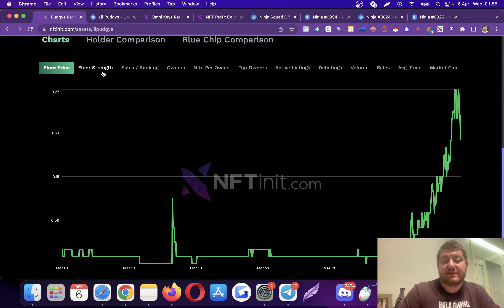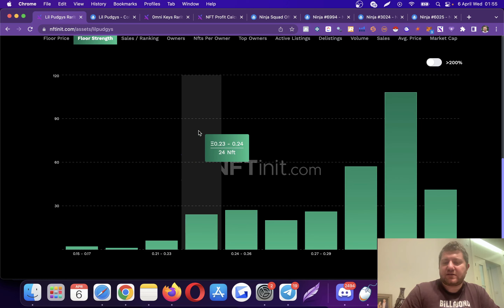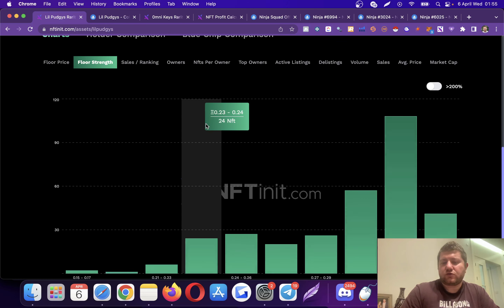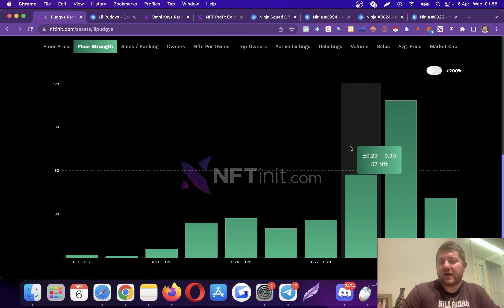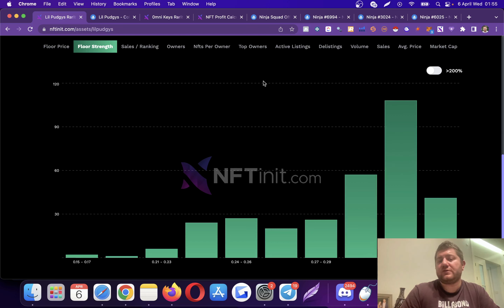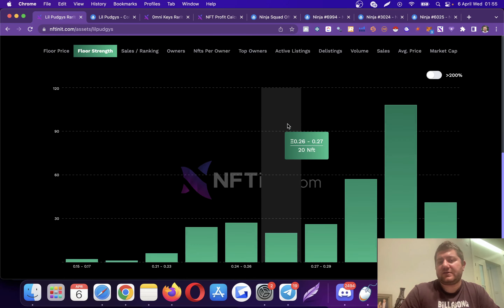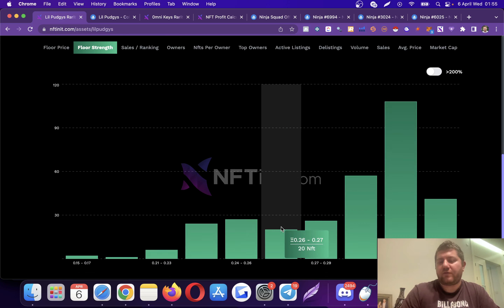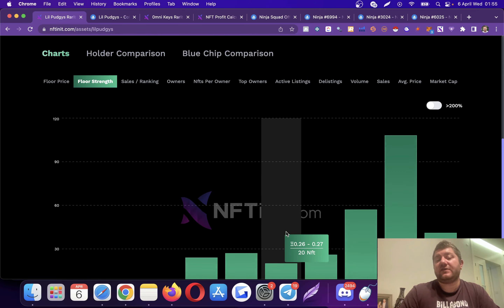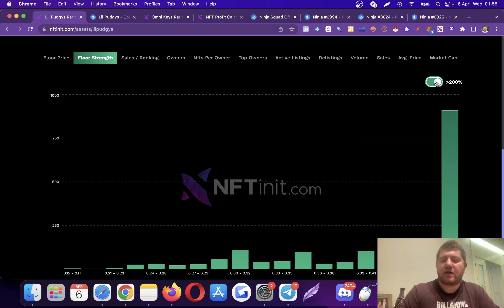You can see the floor price distribution. This collection doesn't have much resistance on the floor, so it can actually reach a higher point. Sometimes you'll see higher bars which mean there is a barrier — a floor strength. If the bar count is low, meaning only 20 NFTs are in that range, it will be easier for NFTs to break that range. You can analyze them and make a normal distribution to get a good idea of the price structure.